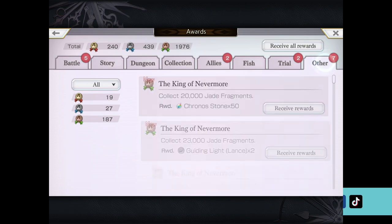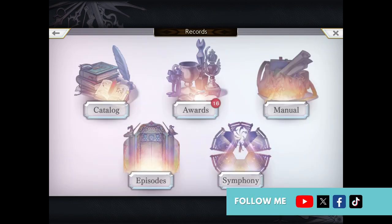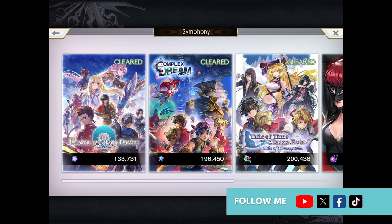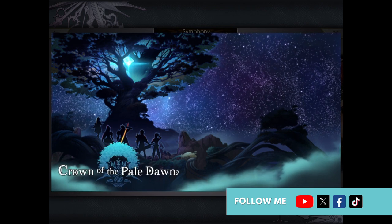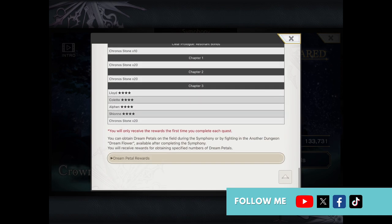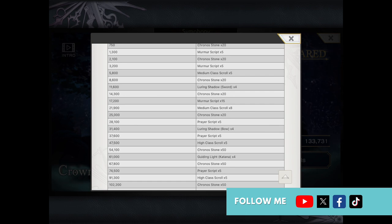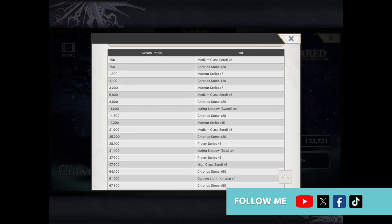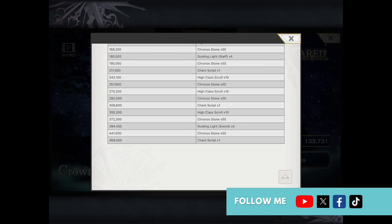The Records section is a fantastic way to see where you are in the game and which parts you haven't unlocked yet. If you tap on Episodes, you'll see the various episodes that have been completed or not. Same thing for Symphony - you can see which symphonies you've cleared or haven't cleared yet. For example, the Crown of the Pale Dawn Symphony shows dream pedals held at 133,731. If you tap on Details and scroll to Dream Pedal Rewards, the more dream pedals you collect, the more awards including chronostones you'll get. Just getting 8,600 dream pedals gets you 20 chronostones, and you keep going down the list until you get a transcript at 468,000 dream pedals.